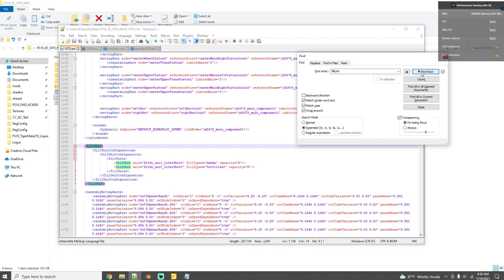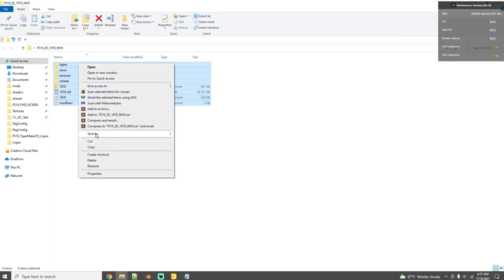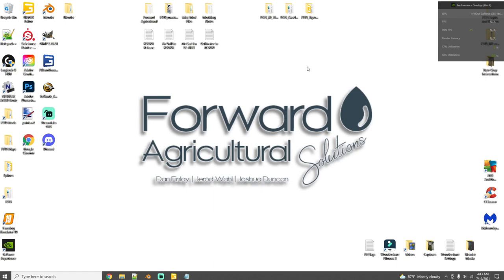With the XML open, press Ctrl+F and search for 'fillUnit' and click Find Next. You'll see two fill units: seeds and fertilizer. Next to fertilizer, add a space and type in 'liquidFertilizer'. Save the file, then select all files, right-click, Send to Compressed Zip Folder, and rename it to the exact original name — or add an underscore followed by 'NH3' for anhydrous or 'LF' for liquid fertilizer to indicate it's been modified.